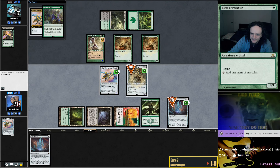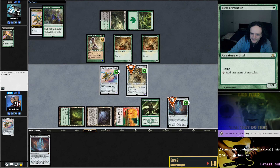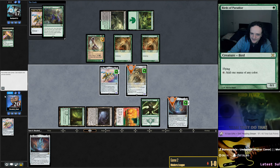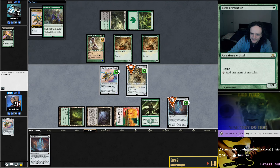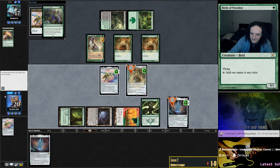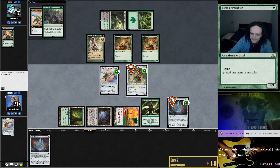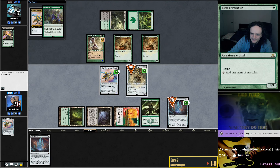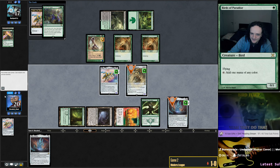Do we have a kill next turn already? Play Arcbound Ravager and put a counter on Ballista — I think they're dead then. Yeah, I think we got them. This adds two counters on Patchwork and then we can add three counters on Ballista. Attack for — I think it's actually exactly 15 damage: 5 plus 5 plus 5. Amazing. Next card was Zabaz, which has some use here. The problem would have been if they can get rid of both creatures, but I don't think they can.